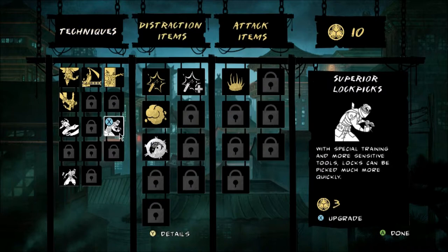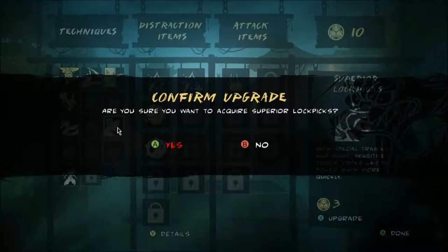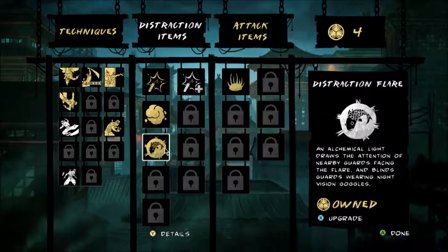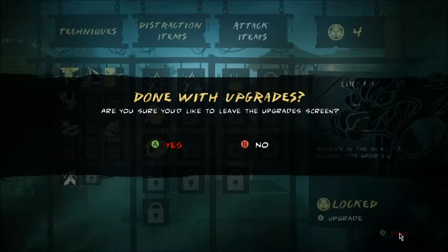Let's see, anything new? No, but I have 10 upgrade points. So we can get distraction flares. I think I'll get the superior lockpicks. And yeah, flares. Man, I don't even want the health upgrade. It's not like health matters.